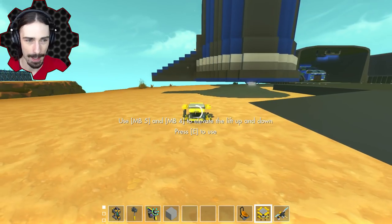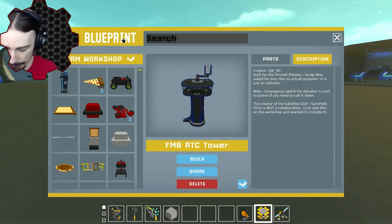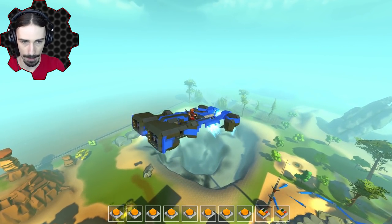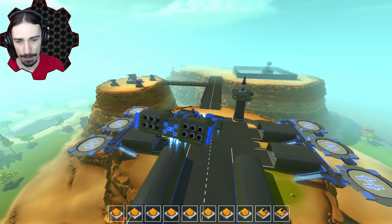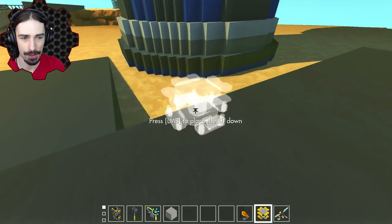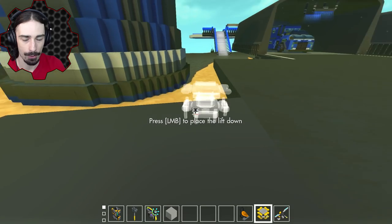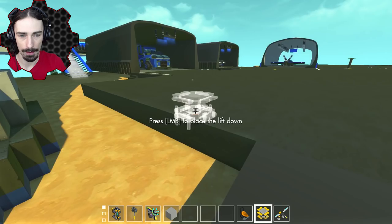I'm looking around to figure out where to put this control tower — it's hard to find a suitable spot. Let's get an aerial view and consider it more seriously. It doesn't look bad right there — a little farther from the bridge. The only thing I don't like about this position is that it kind of blocks that particular staircase a little bit. But actually, you could just come up from here, so it's not that bad.